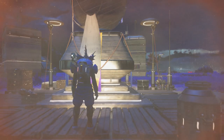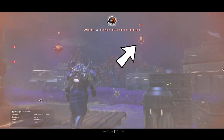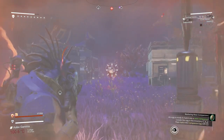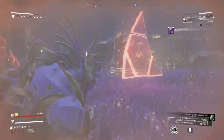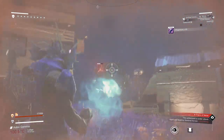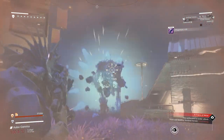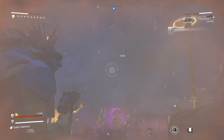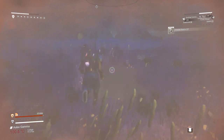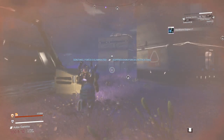Fight the sentinels attacking your settlement. Two tips to destroy them quickly: always go for the little sentinel drones first, and it will be much easier to beat them, especially if you have a scatter blaster weapon and the geology cannon to finish the job. Just remember to collect everything after you beat all the sentinels.